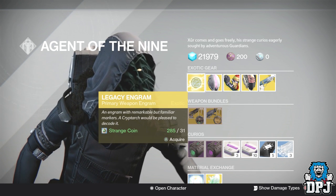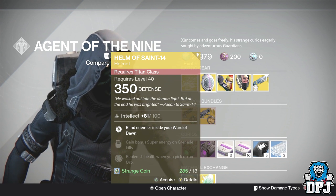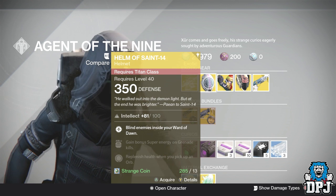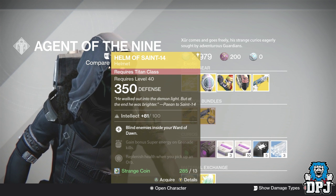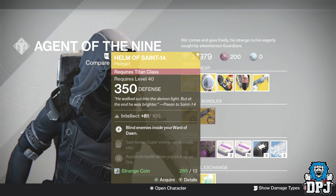For the Titan we have the Helm of Saint-14, offering 350 defense, costing 13 strange coins. This will only offer you 100 intellect on a helmet. To be Tier 12 compatible you want 108 or above — 111 is max. It blinds enemies inside your Ward of Dawn.